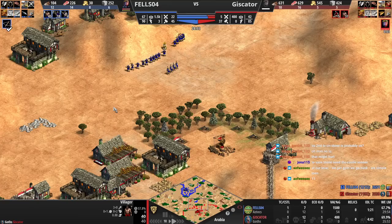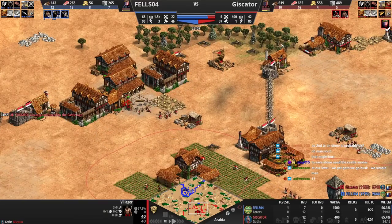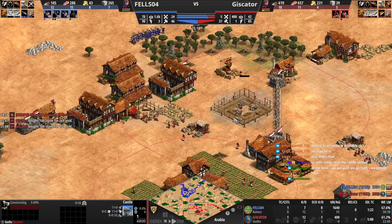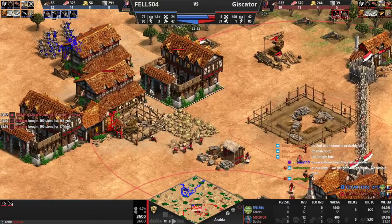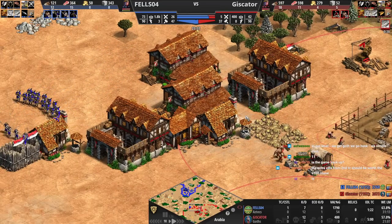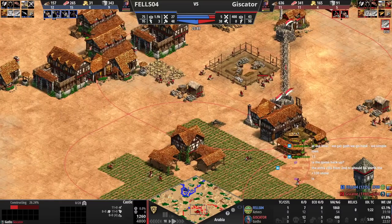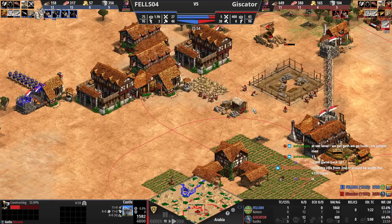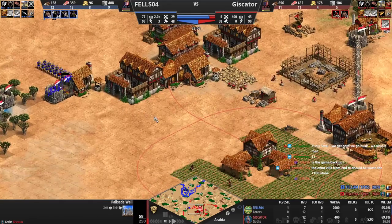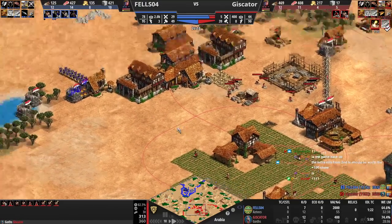Honestly, even at my level, you can open with Huskarls against somebody going crossbow — it's probably okay in some situations. This is going to be a disaster, though. At least go where there's a palisade wall. It's a good castle location. He needs to make this castle with a little bit more haste — I would probably recommend him using these vills. You're shooting the house instead of the palisade — you need to kill this wall with a little more haste. You would just win, but you're shooting the house.